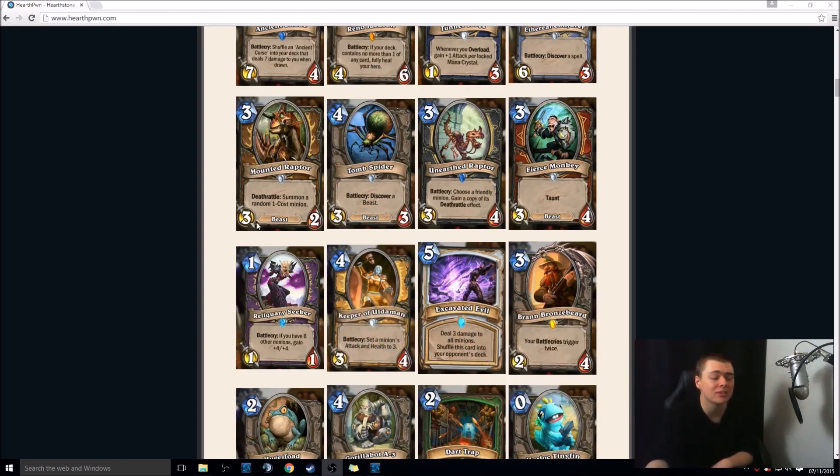Mounted Raptor — Druid-only Beast, basically Piloted Shredder 2.0. 3-mana 3-2, Deathrattle: summon a random 1-cost minion. Very good with something like Cauldron Raider. You have the potential of getting a really powerful minion. You may not — you may get Zombie Chow and heal the enemy — but it's a beast, it's a Druid card, it's a 3-2. Good stuff. It's probably going to get played.